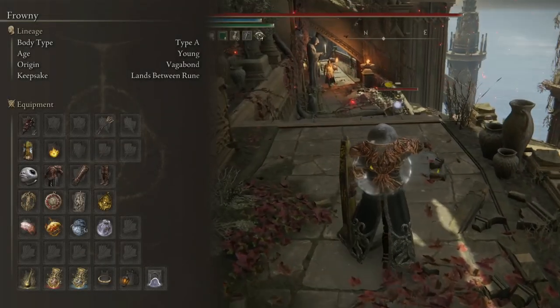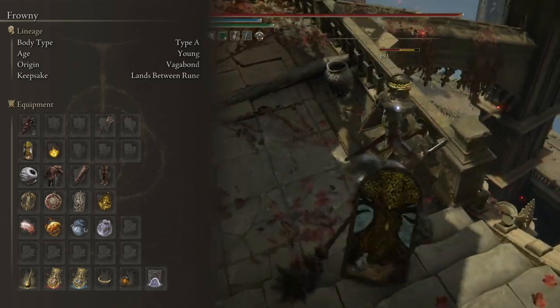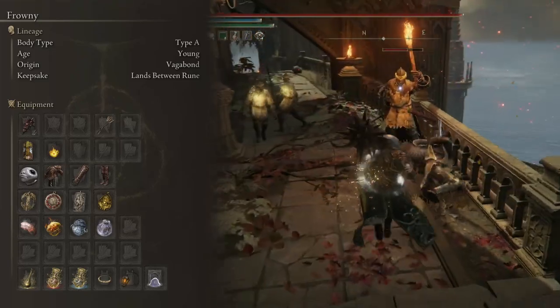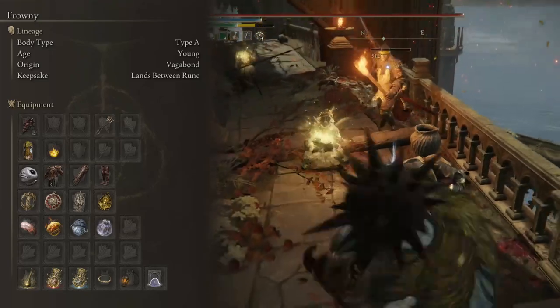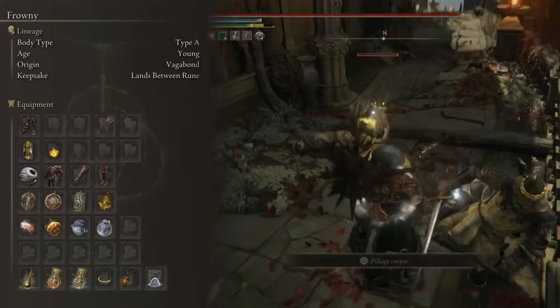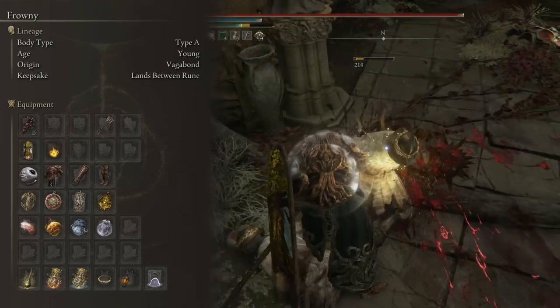Moving on to the equipment. This is the basic layout of the build. The objective with our equipment is to provide high defenses and resource management in order to increase our chances of survival. This is especially important for the DLC since we do not know what we will face and we must be prepared for everything.